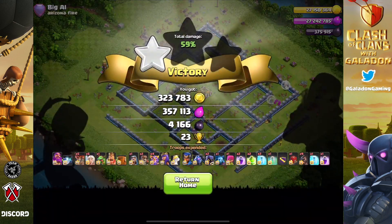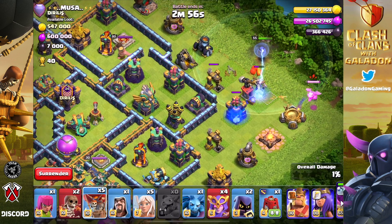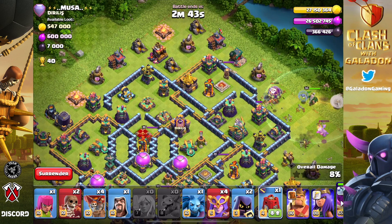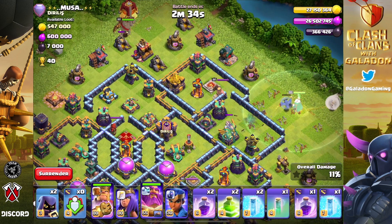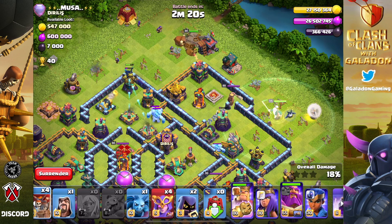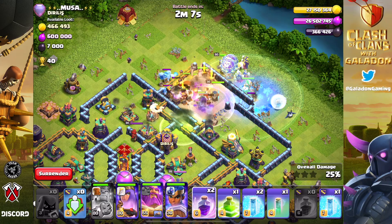I didn't really copy Tribe's strategy to a T for most attacks, but on the final eighth attack of the day I decided to be more daring — starting the Warden Walk after the Eagle, going Tribe style. The Town Hall is going to be nearly one of the last buildings to go down. The Barbarian King and Siege Barracks go in at the very top, walls are already open at 12 o'clock, and a Super Wall Breaker should let everybody roll into the core to eventually reach the Town Hall.